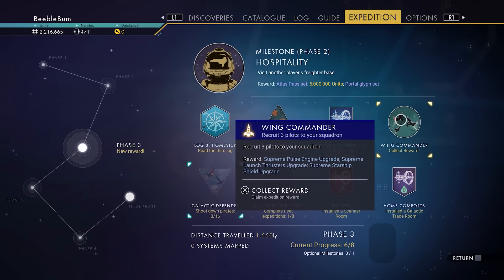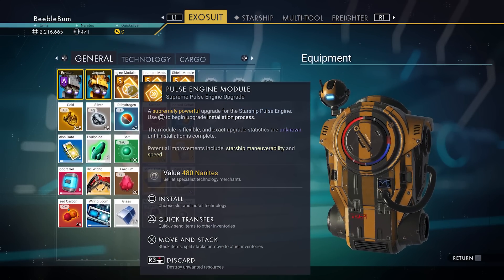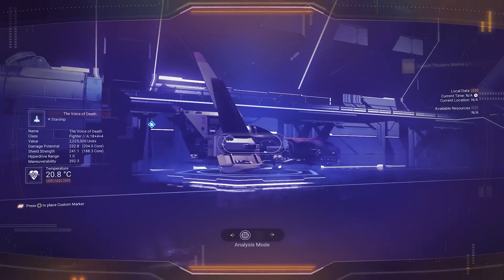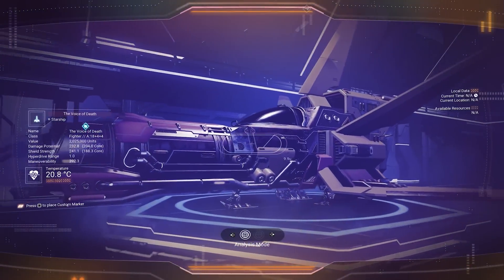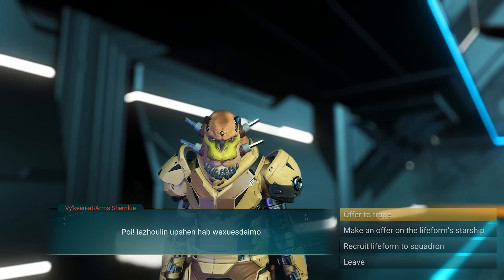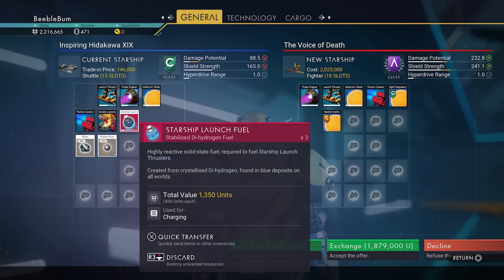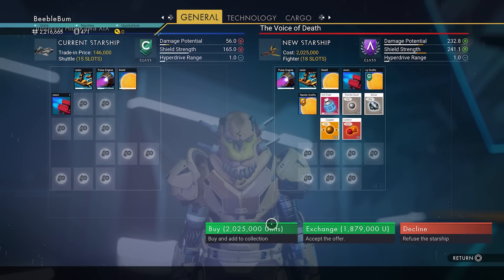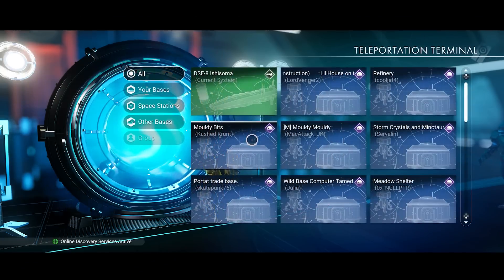If we check our mission tab, we can unlock this milestone which gives us some engines and rewards. I'm not happy with the shuttle pilot — we have 2.1 million. There's an A class ship in the back; we might exchange it. Let's get rid of the shuttle, make an offer, negotiate price, do a quick transfer of all items, and exchange it. Now we have a nice fighter instead of that ugly shuttle. Let's travel back to the freighter via the teleporter.